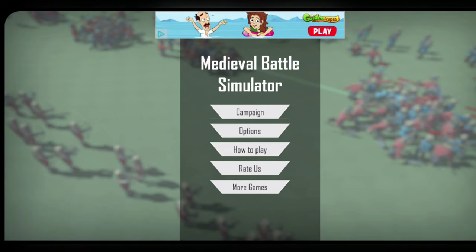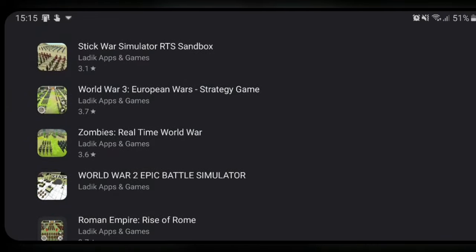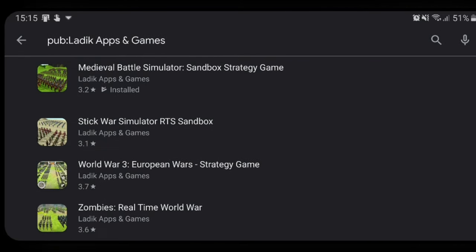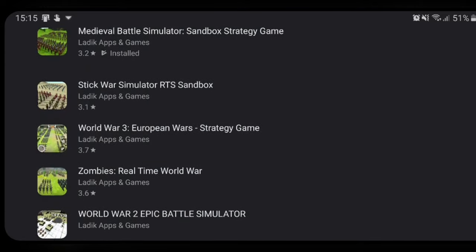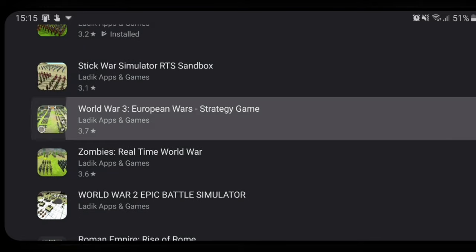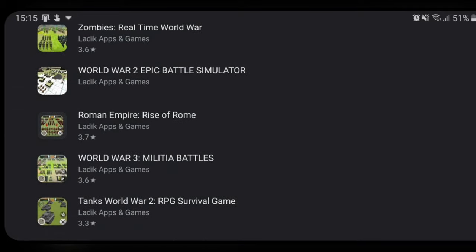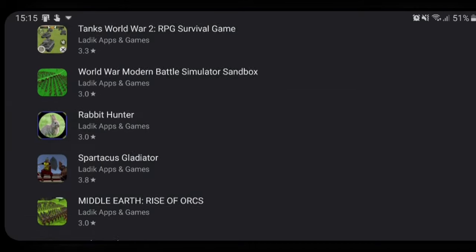What other games have these guys made? Let's check them out and see if they've made any other rip-offs. Oh God. So we've got Medieval Simulator, Stick War Simulator, World War 3 European Wars Strategy Game. This is basically just every single one is either a Total War or an Ultimate Epic Battle Simulator knockoff.